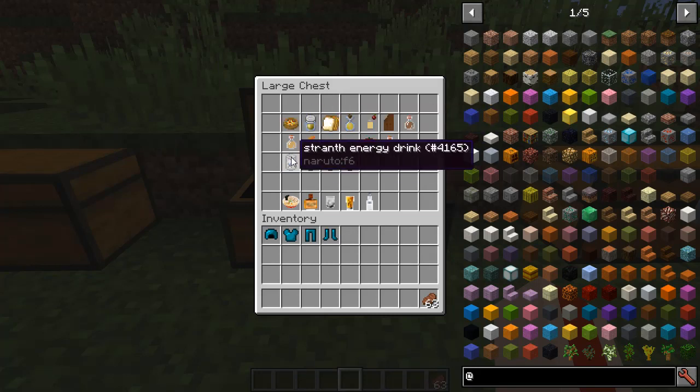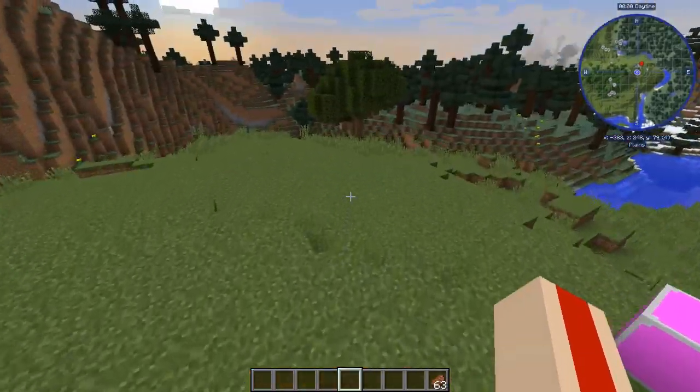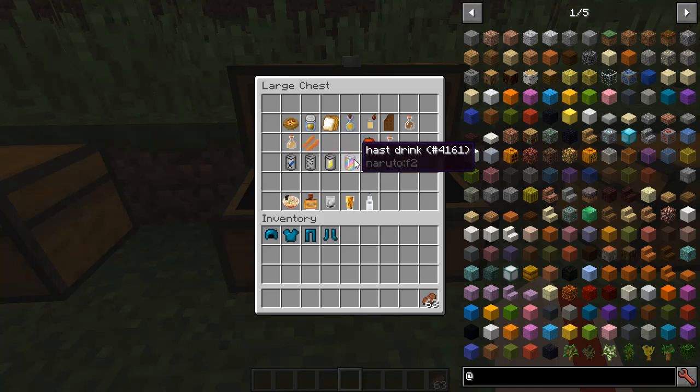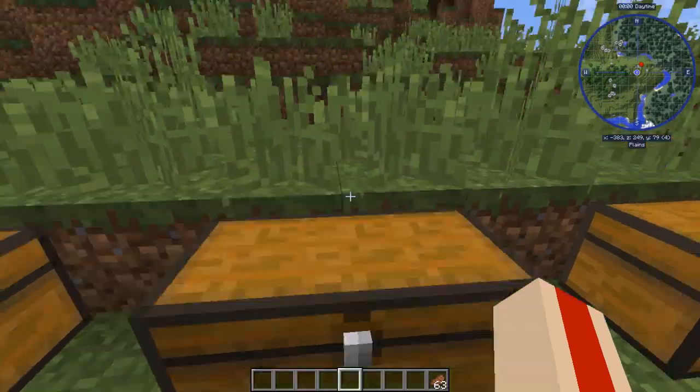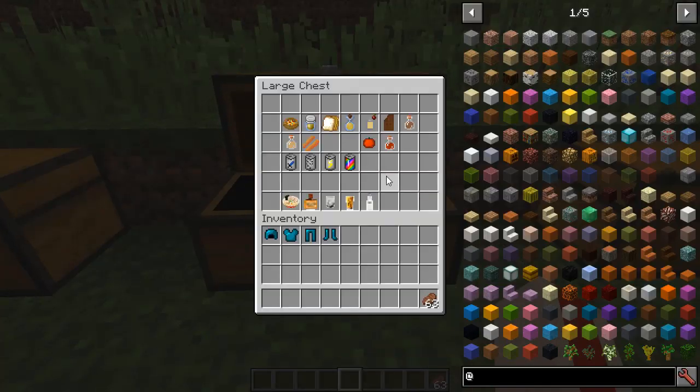We've got these cans — strength energy drink, stealth, speed, and haste — all spelled a bit weirdly. Maybe English isn't the creator's first language, or they're doing it intentionally. You drink them and get an effect: strength, stealth or invisibility, speed, and haste. It's level one for 30 seconds when you eat or drink each of them.